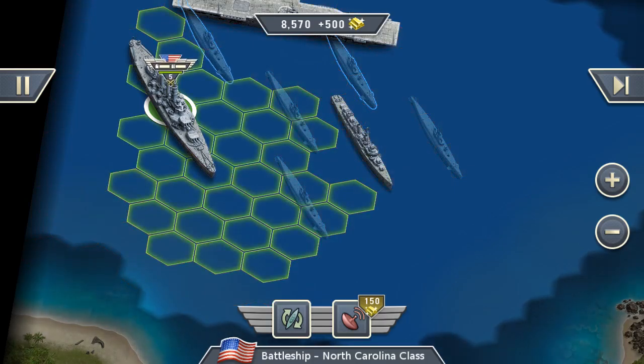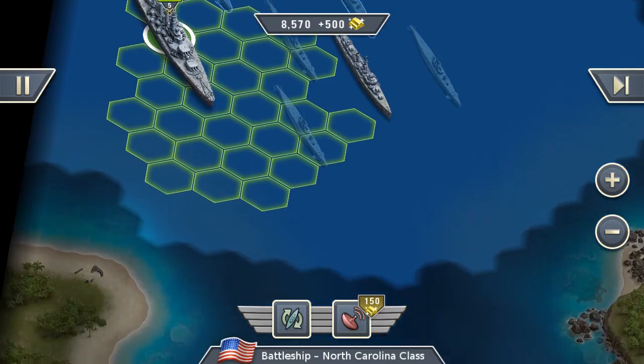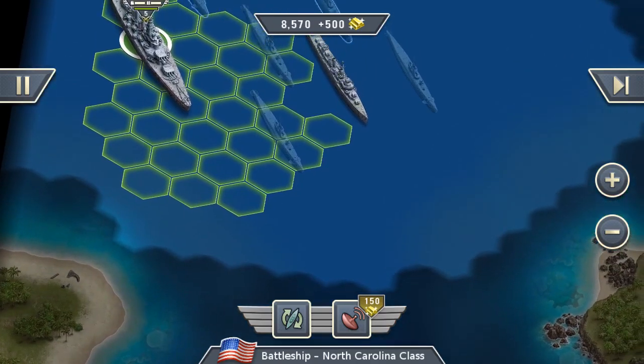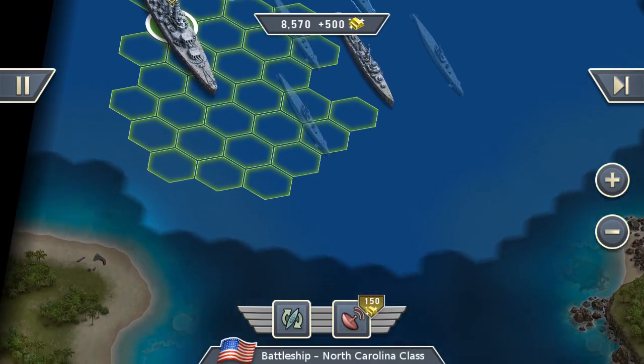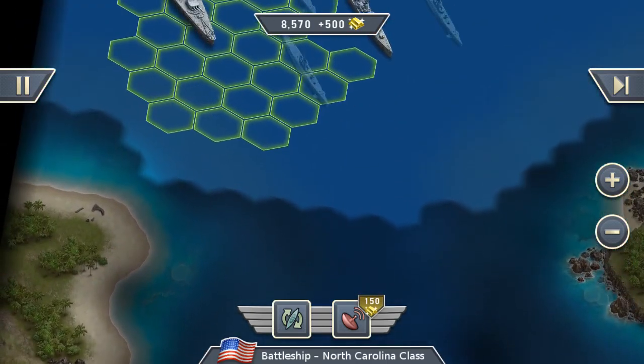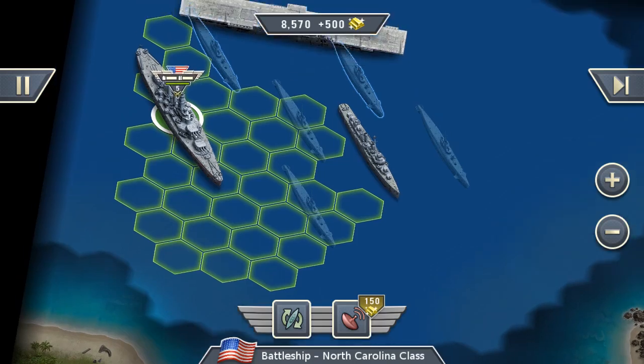It also has a nice ability — the Sonar — which was also mentioned in the intro of the mission. With the Sonar you can detect enemies within a certain range. That also includes submarines, so it's very useful if you don't know if there is an enemy hiding in the fog of war. And that's it for the battleship.